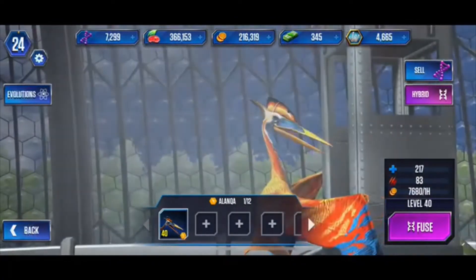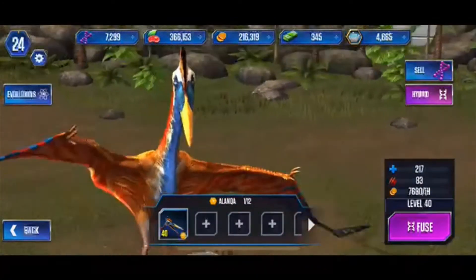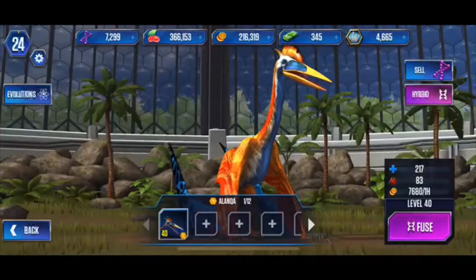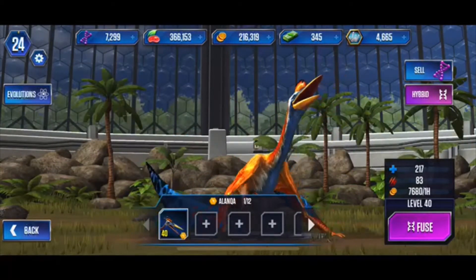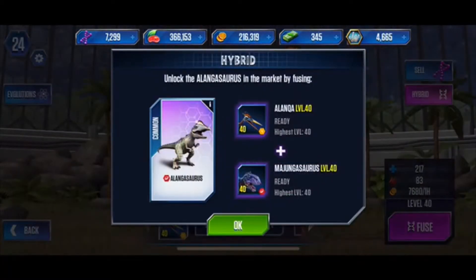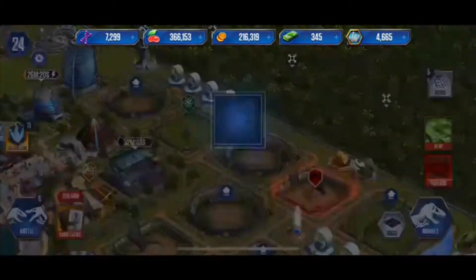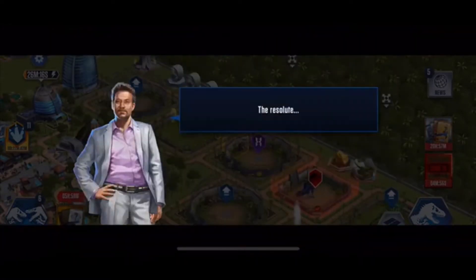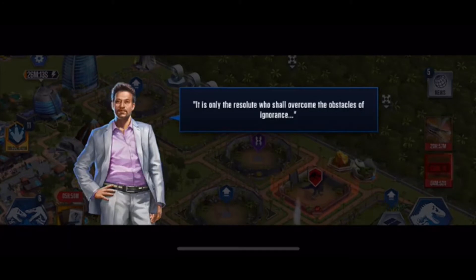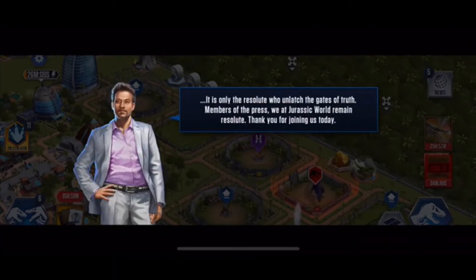Guys, we're not going to do it on this episode, but since we've leveled up the Alankwa and the Majungasaurus both to level 40, on the next episode we will be creating our first hybrid in Jurassic World The Game. We can create the Alankwasaurus — a meat-eating carnival. We collected a mission complete there, having three dinosaurs at level 40.